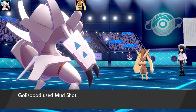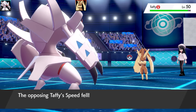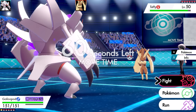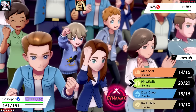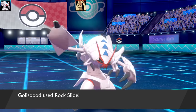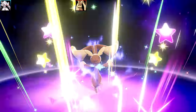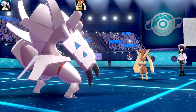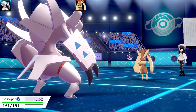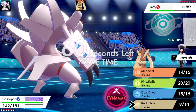Unfortunately, the Lopunny is going to Trick me straight away and give me a Toxic Orb, so my strategy is pretty much out the window. What I want to do regardless is go for a Mud Shot to slow the opponent down, because Golisopod isn't very fast even with max Speed. Then simply go for Pin Missile and hope for a flinch. With this Toxic Orb, it's probably going to put me into Emergency Exit range and eject me from the battle soon enough.